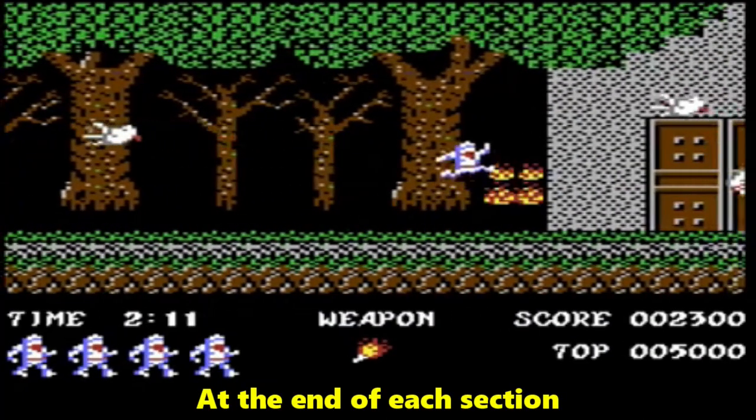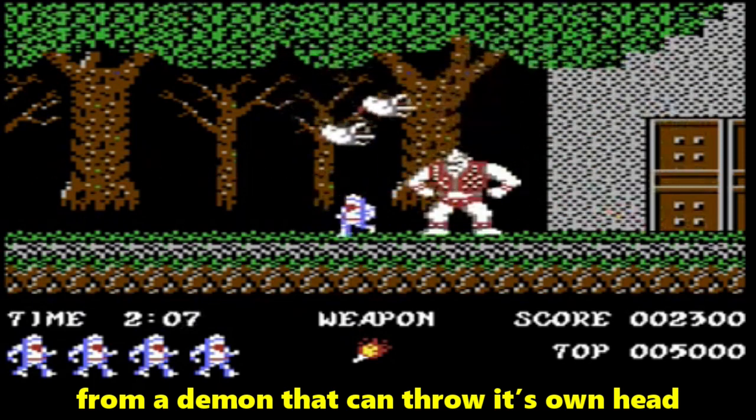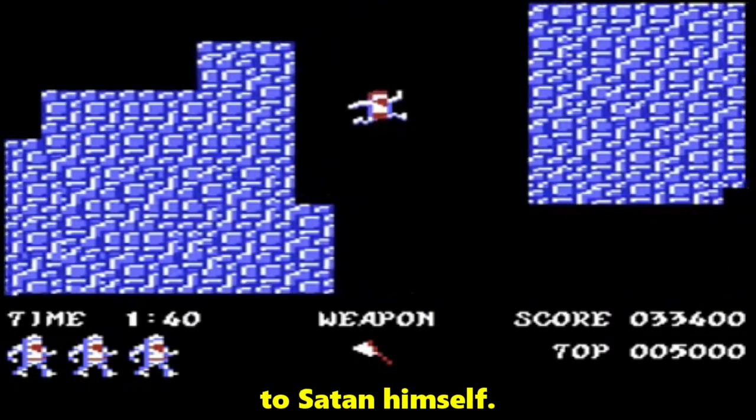At the end of each section, you have to deal with a boss — from a demon that can throw its own head, to twin ogres intent on reducing you to nothing but bones, to Satan himself.